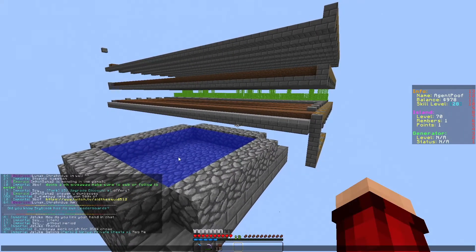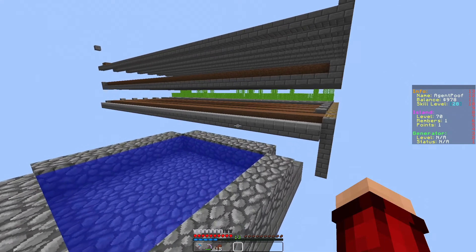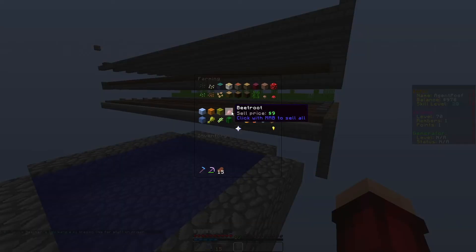Let me show you a beetroot farm — it's not going to be my farm, it's actually somebody else's. Beetroot sells for nine dollars a piece, which is actually the most expensive thing in the shop next to pumpkins and packed ice. Packed ice you get from spawners, so I'm not going to worry about that — I'm just focusing on beetroot early game.